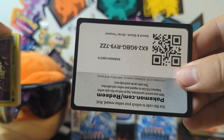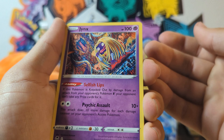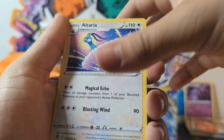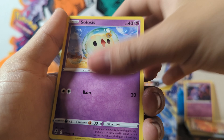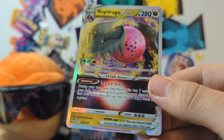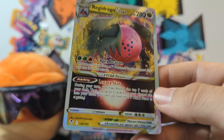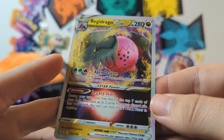Here we go onto our last loose pack. Let's see what we finish off with here: Lightning Energy, a Jinx that looks really trippy, another Brandon, Altaria, Spinarak, Ralts, Crogunk, Solosis, Elgium, and Togu. Oh cool — a Regidrago V-Star! That is pretty neat — I didn't know he had a V-Star but very cool. There's Regidrago the Apex Dragon.